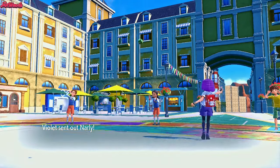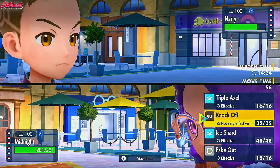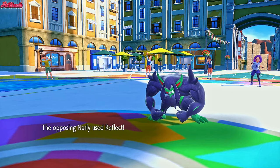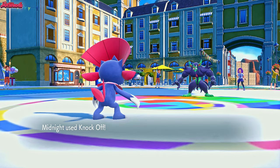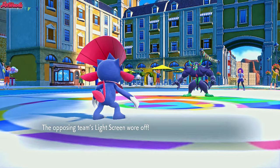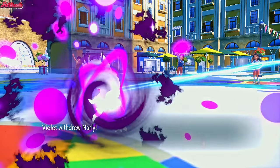Gnarly comes in — that's the Grimmsnarl. First and foremost, because the Screens are going to run out soon, let's go for a Knock Off. They go for another Reflect — that's fine. Unfortunately that means we haven't knocked off their Light Clay yet. There's the Light Clay gone now — so when they go for a Light Screen next turn, it won't last nearly as long at least. Let's go for Triple Axle — they withdraw Gnarly, they don't want to set up a Light Screen.